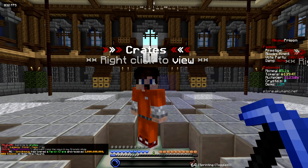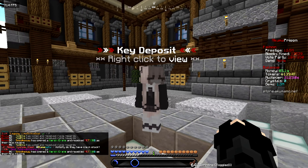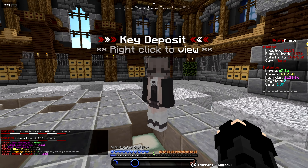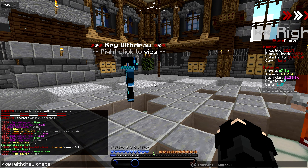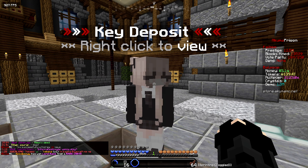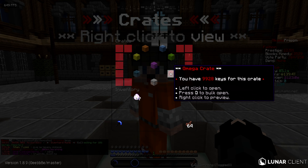We're at warp crates and I want to show a cool feature this server has - a key withdrawal and deposit system. Withdrawal lets you take keys out to sell at your plus shop, and deposit puts bought keys into your balance. If you do /key withdrawal, say 'omega' and 16, it gives you 16 omega keys. Then you shift-click them into the deposit slot and you've successfully deposited 16 omega keys. We now have 9,928 omega keys in our balance!